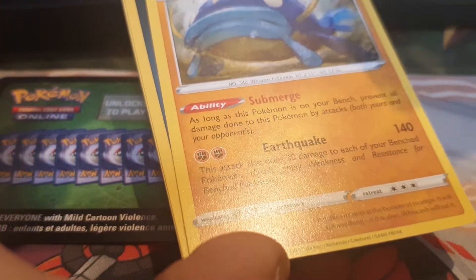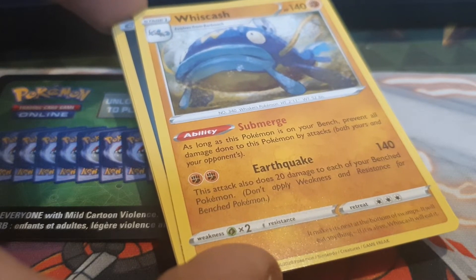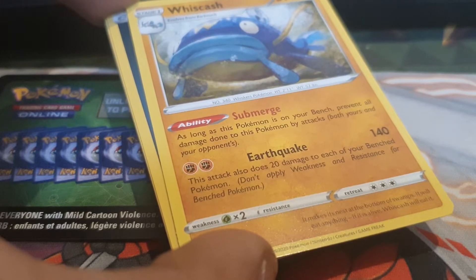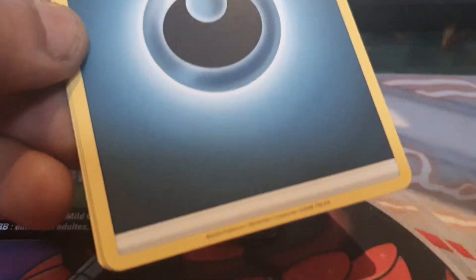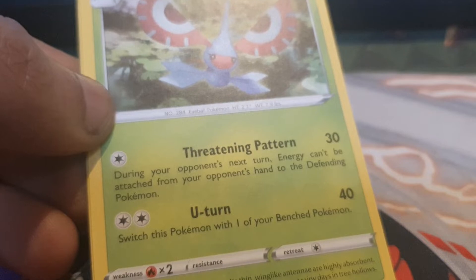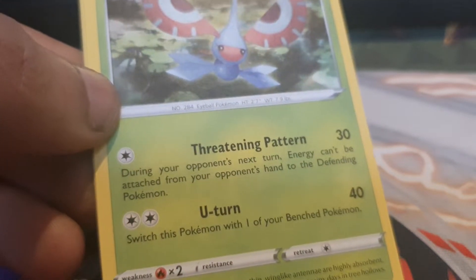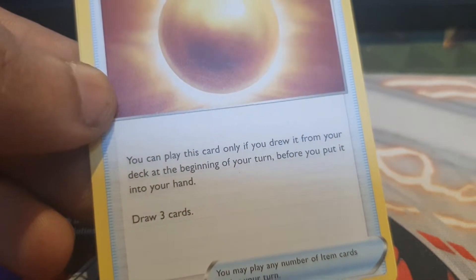We've also got a Wishiwashi — 140 HP, with the ability Submerge: as long as this Pokemon is on the bench it prevents all damage done to it by attacks, both yours and your opponent's. Its other move is Earthquake. Our energy card for today was a Darkness type energy, followed up by Maractus — 90 HP, Grass type, with the moves Threatening Pattern and U-Turn.